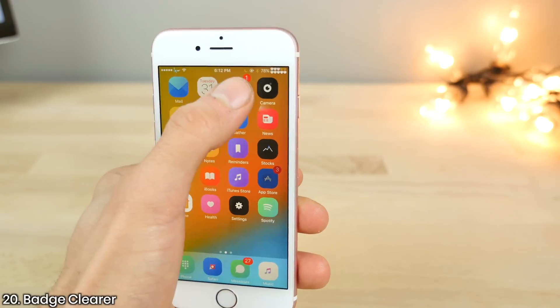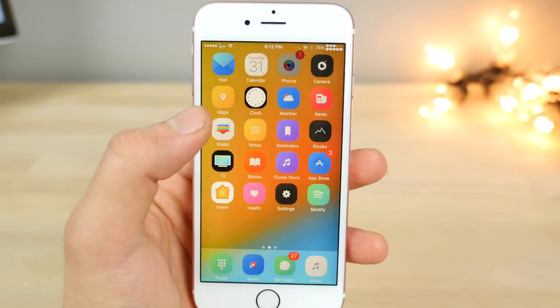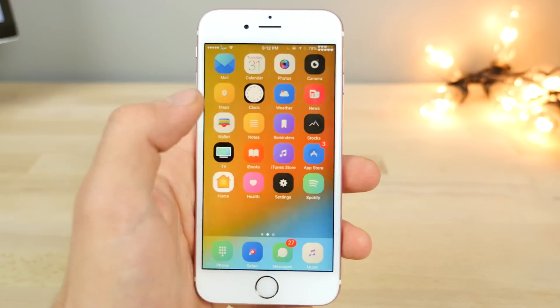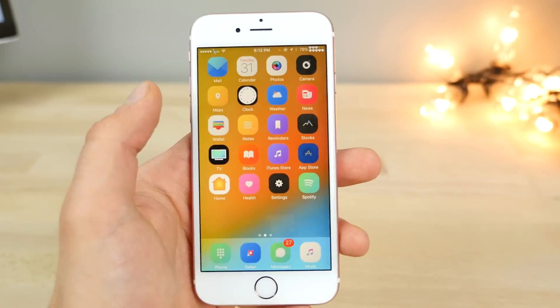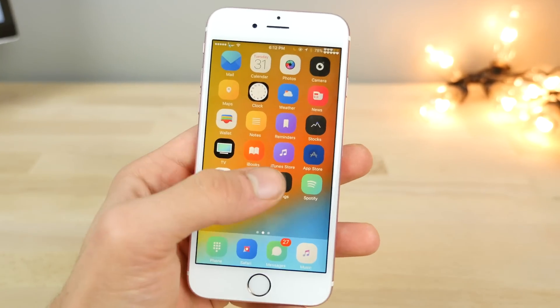The very last one is Badge Clear. When you open up an app after installing this, you have the option to clear the badges — but only if that app actually has a badge on it. This also applies to the over-the-air update notification in Settings, so you can finally clear that off.